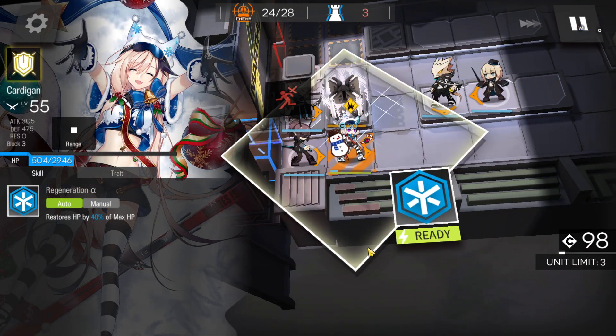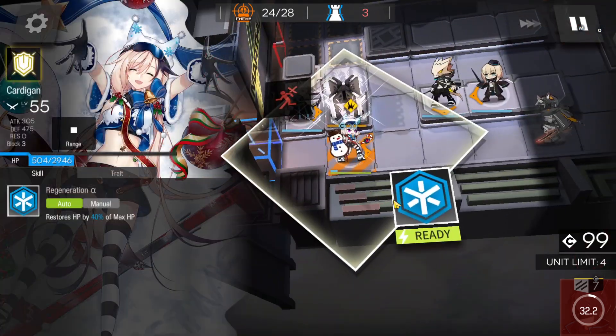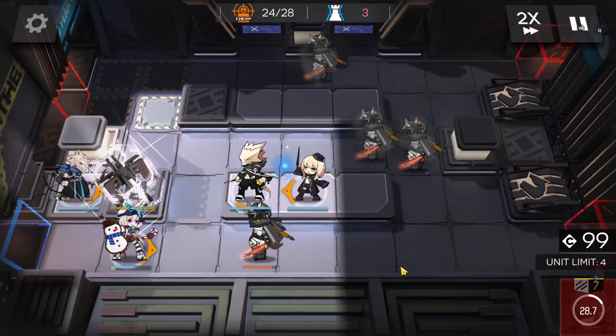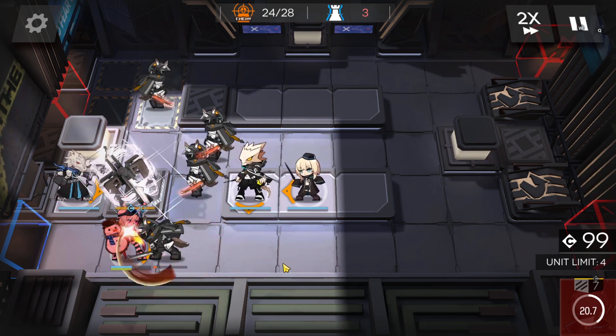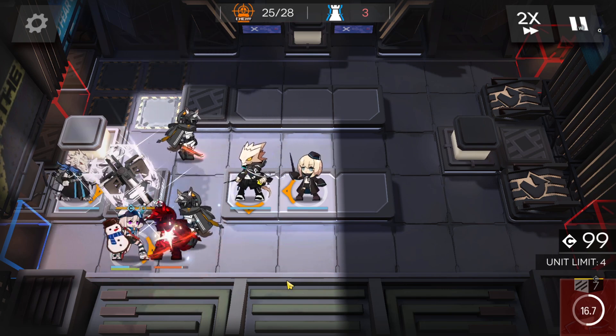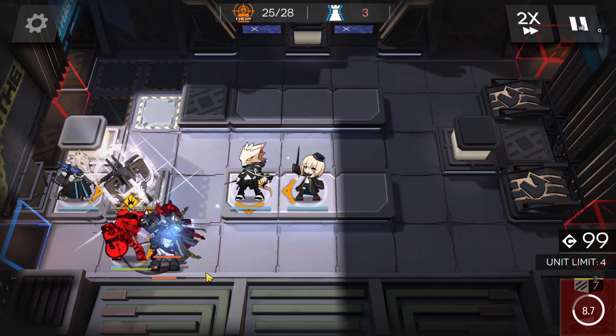Last four enemies — just need a bit of healing. What you can do is retreat the sniper and change into a medic to heal the defender. Those will just get healed. It doesn't do that much damage, so just a bit of healing is enough, as you can see.